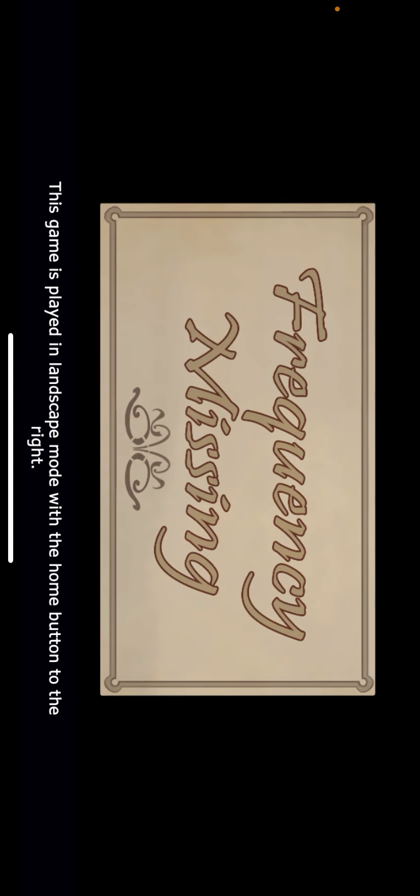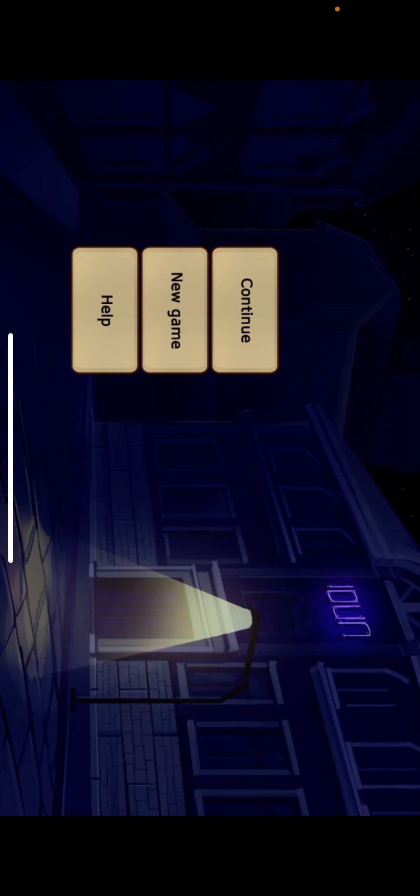Welcome to Frequency Missing. This game is played in landscape mode with the home button to the right. Usually the tutorial will come up when you first install or re-download the game, but because I played it a while ago, it brought me straight to the main menu. So I'm going to show you briefly what the tutorial is like.